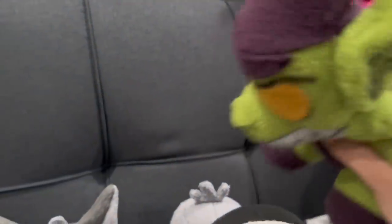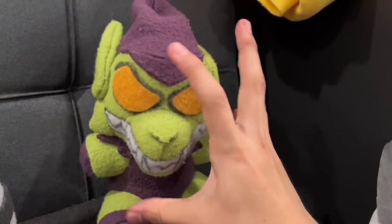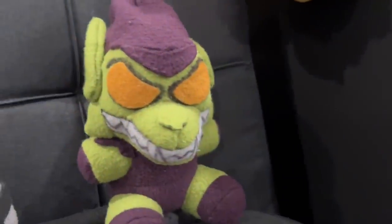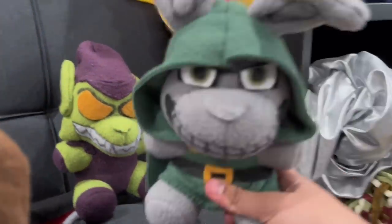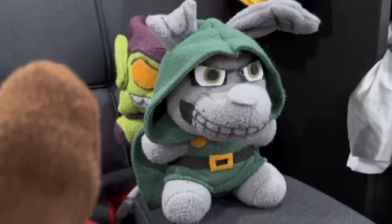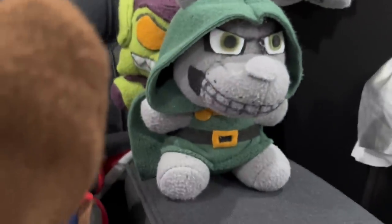Then after that, we have the Goblin — Green Goblin. I do have a bunch of Spider-Man rogue customs but after the move they disappeared. We have Green Goblin — Nightmare Foxy. We have Dr. Doom as Springtrap, because Springtrap is very smart — William Afton is a smart dude. That's why Dr. Doom is Springtrap.